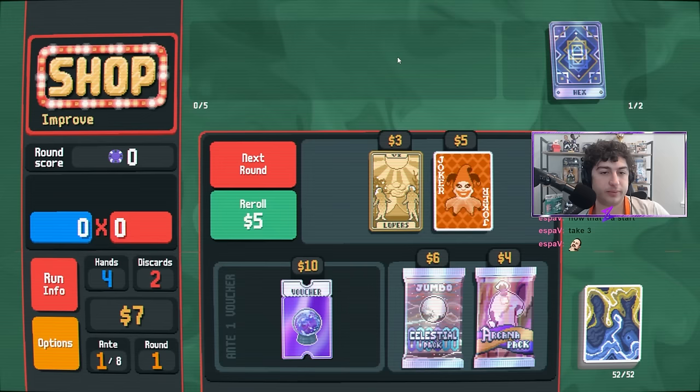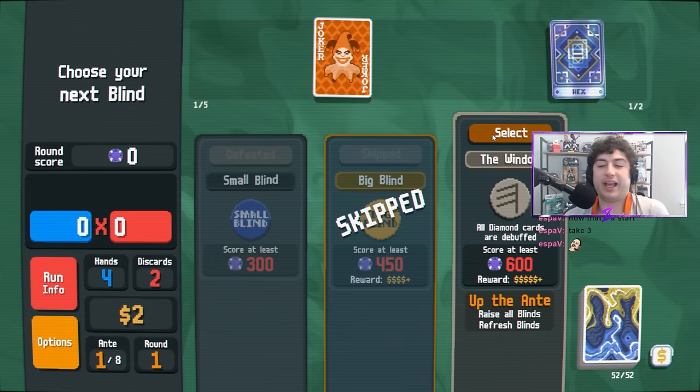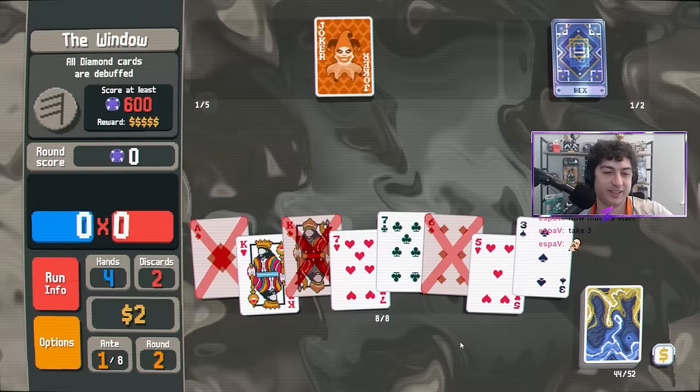Final tip number five — and I'm very much guilty of this — read the boss blind. I constantly forget it, everyone constantly forgets it, but as soon as you're able to see that boss blind while clicking on the small blind, read it, prepare for it, and get ready. Ideally, if it's a blind that's really going to hurt your run — let's say you've been playing all diamonds and diamonds are debuffed — figure out a way to reroll it, and if you can't, maybe make a few cards that can help you pivot for that boss.